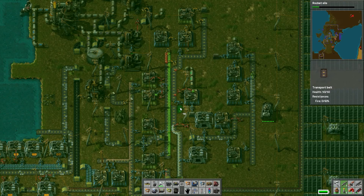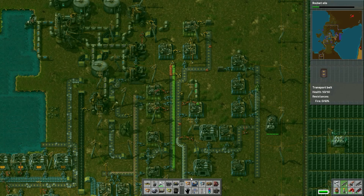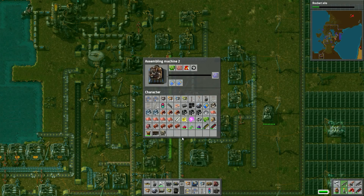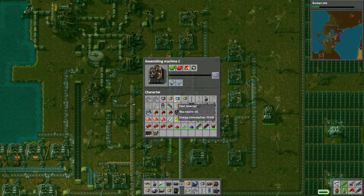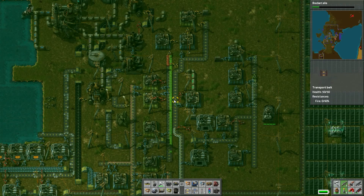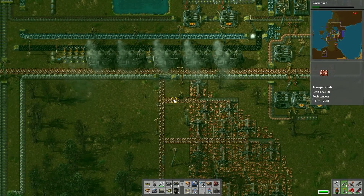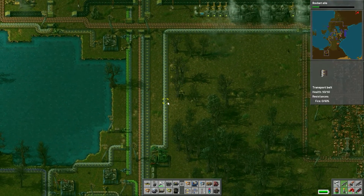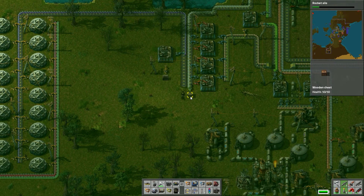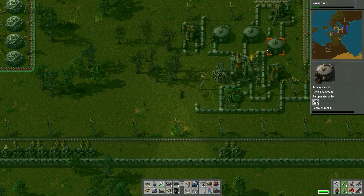I actually got to stop, because I need — there we go. I need to check real quick, this is going to actually start up our research again. I actually have the red ones going in here. Once they are done, I don't think I can do this — we're going to use a train here.